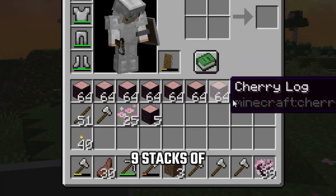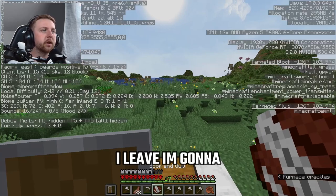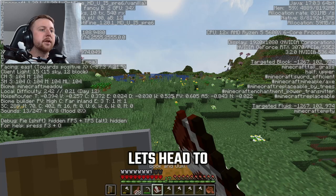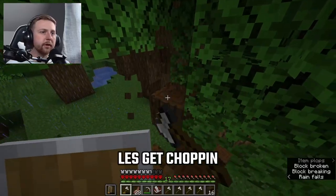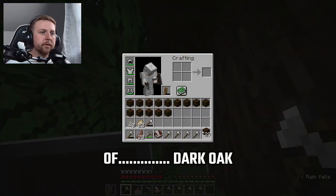Nine stacks of cherry logs done! Now I need dark oak, but before I leave I'm going to put my coordinates in my book so I don't get lost. All corded up — let's head to the dark oak forest. There's a sunken ship right beside an ocean monument! Dark oak forest — let's get chopping. We're going to need a lot of dark oak.